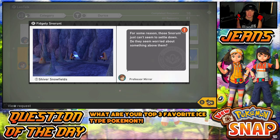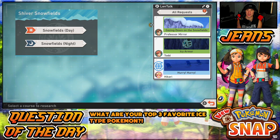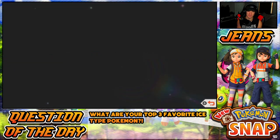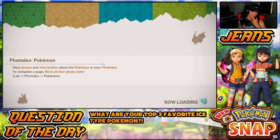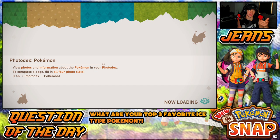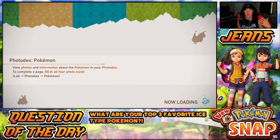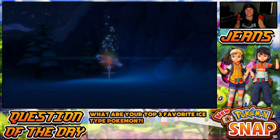'Sometimes encases itself in icy armor' — snap a photo of Froslass in icy armor. 'The snow runs just can't seem to settle down — they seem to worry about something above them.' So something's gonna be above them, we need a picture of it. Let's head to the nighttime, let's get after it! I could take a picture to get level 2 but I'd rather do level 1 and level 2 for you guys and give you a little bit more content.